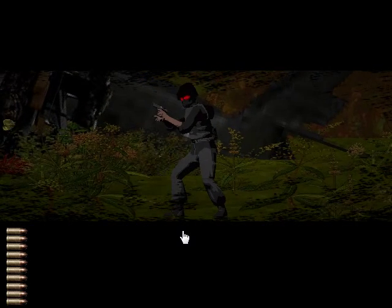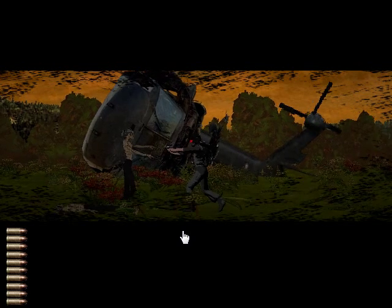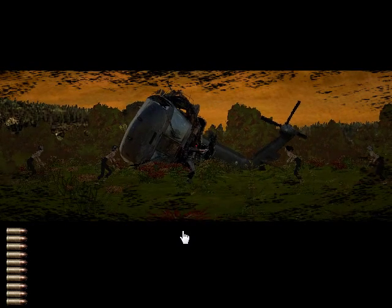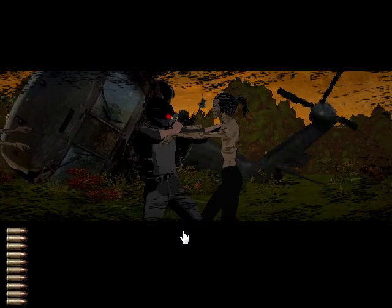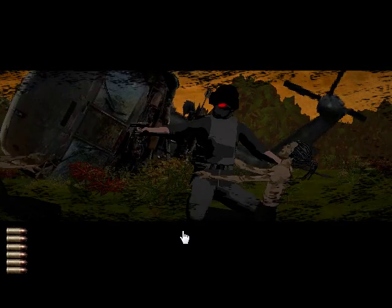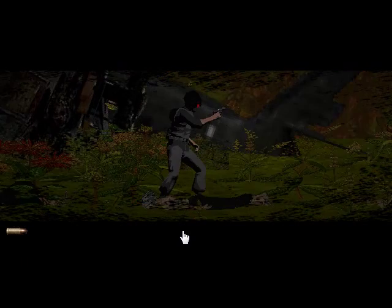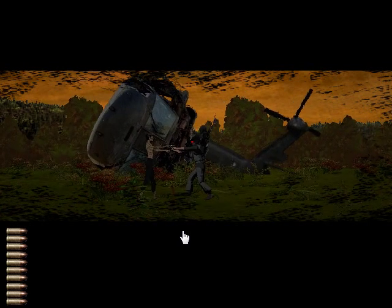Here we go. Now I'm going to close in for close range with this one, just so you can see some of the sweet hand-to-hand motion. I don't even have to do anything. BAM! I just love the satisfying crunch there. I'll show you some sweet hand-to-hand. Check this out — if I hold down space while fighting one... BAM, baby. You really get some sweet stuff there. Just goes to show you what good paramilitary force can achieve.